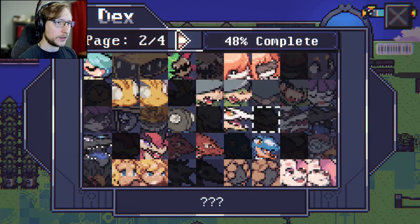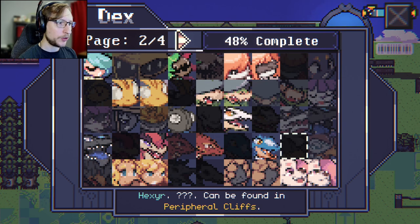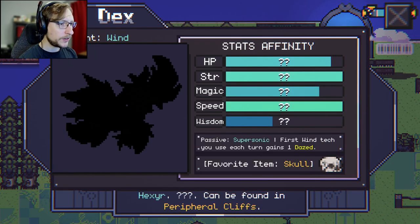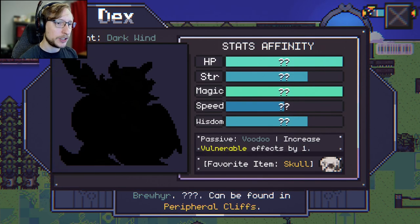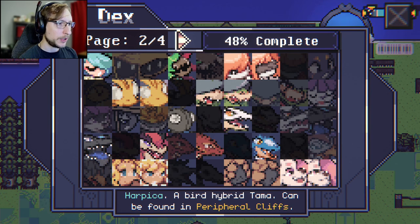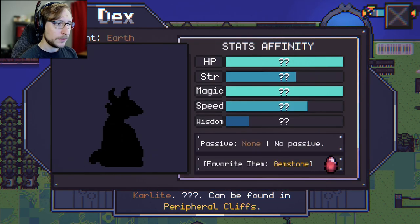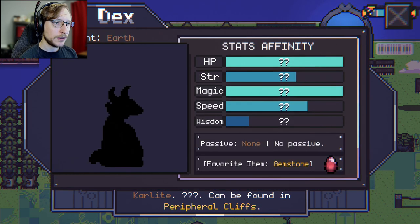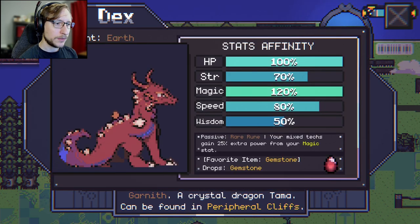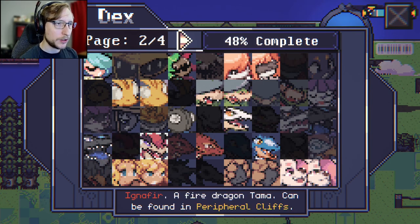Well, that was a weird bug. It says 'can be found in peripheral cliffs' — that must be those dudes up in there. It keeps scrolling to the next entry — I must be pressing something. So I was trying to see if you've seen him but just haven't caught him. Oh, he's a big bird. He can also be found elsewhere — interesting. These sometimes bug out and go to the next person.